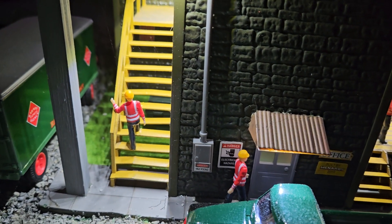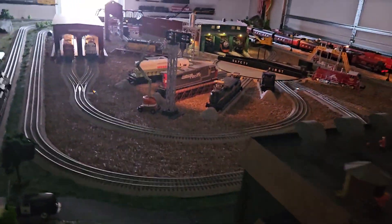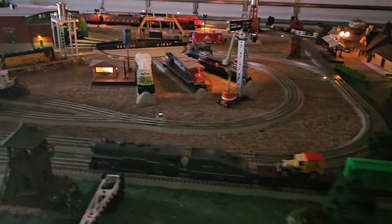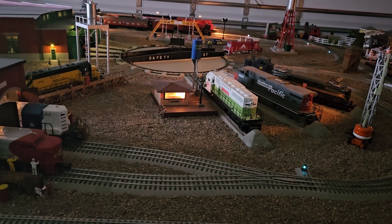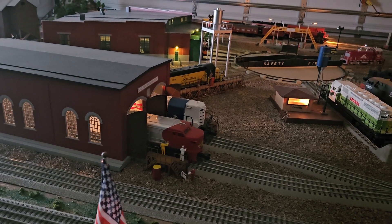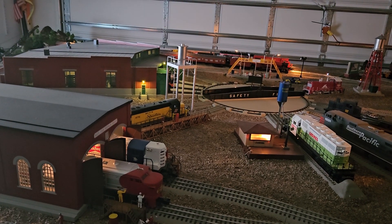There's a guy walking into that door, another guy going up the steps. And as we pan around we get over to this part where you can see the lights on the fueling station office, lights in the engine shed, and there's one of the gooseneck lamps illuminating the door on the roundhouse.